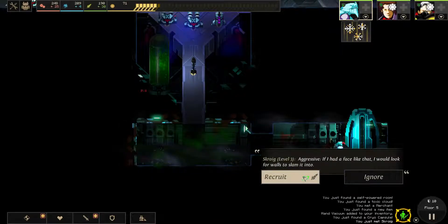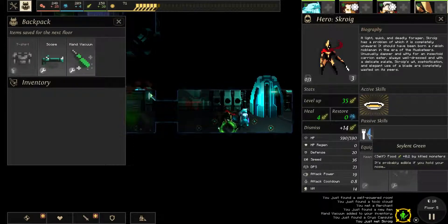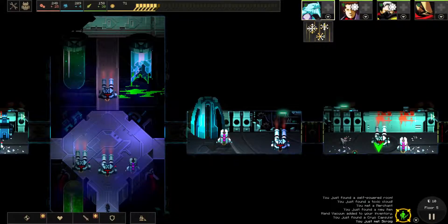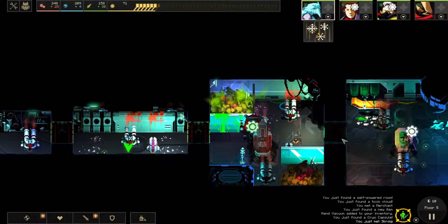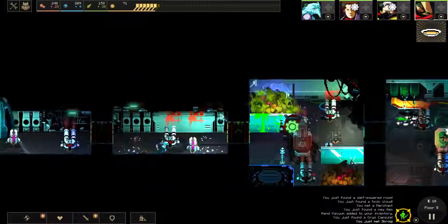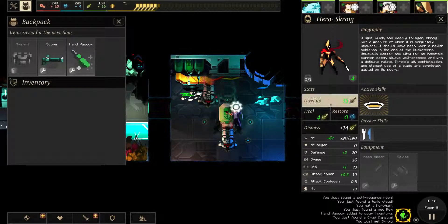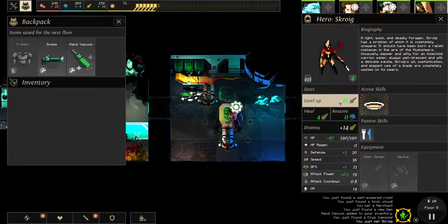A forager! This might be the one person I'm missing, so I have to keep you. It sucks that you can only have a weapon device and we cannot equip weapons.